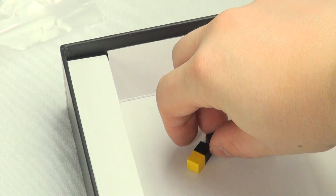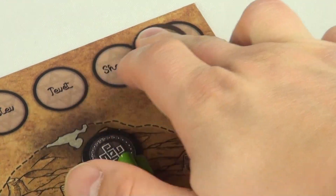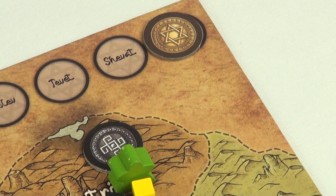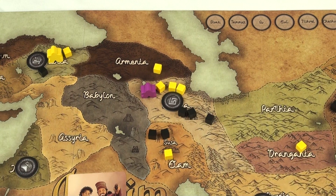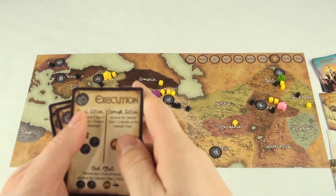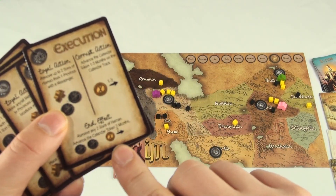The game immediately ends when you run out of either color cube, or the action cards advance the calendar token to the last month, Adar. When the game ends, if any of the provinces on the board have more black cubes than gold, the players lose. This means that the players need to strategize not only what cards to play, but how to carry them out.